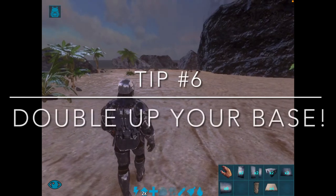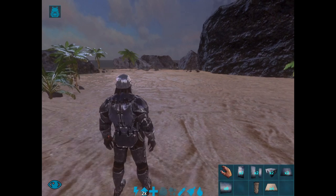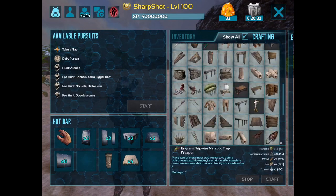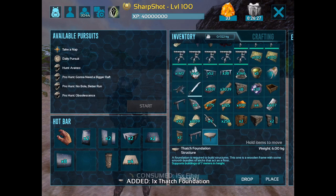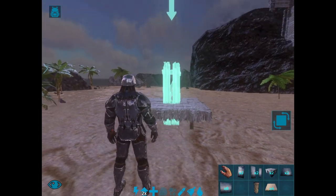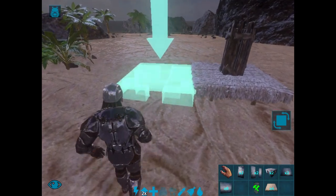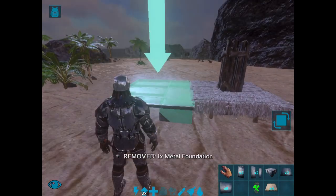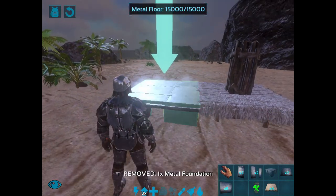For the next tip I'm going to teach you how to double up your foundations, walls, doors, and ceilings. Starting from the ground up: first you're going to want a thatch foundation — thatch is the cheapest and easiest to make. Put the pillar in the middle, then place the metal foundation right here — you'll see it's a little bit lower than the thatch. Then you can place another foundation on top of that, and you'll get rid of the thatch after.